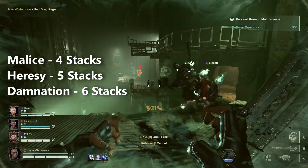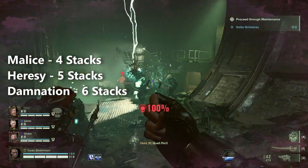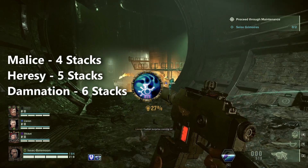On Malice difficulty you'll need 4 stacks, on Heresy you'll need 5, and on Damnation you'll need 6. That means if you regularly play on Heresy and above and want to take out shooters with Ascendant Blaze, you will need to take Warp Battery to get enough charges to do so.